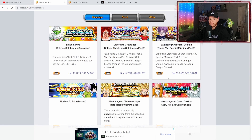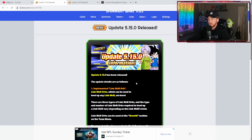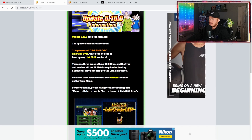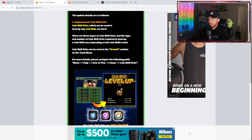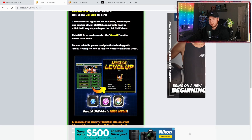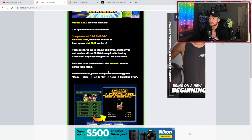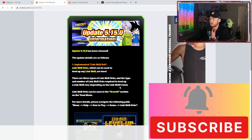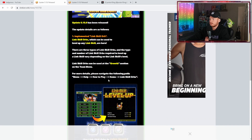The big update was version 5.15.0. Update details include the implemented Link Skill Orb, which we all knew was coming — JP has it already. Link Skill Orbs can be used to level up any link skill. Don't get too excited though, because while we did get some in the gift box upon login, the rest it sounds like you'll have to pay for. There are three types of Link Skill Orbs, and the number required to level up a link skill may vary depending on its current level — the further along you are, the more difficult. Link Skill Orbs can be used at the Growth section on the Team menu.